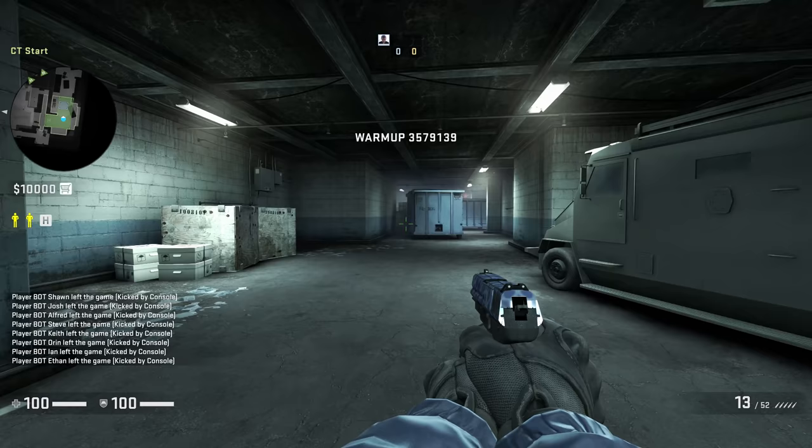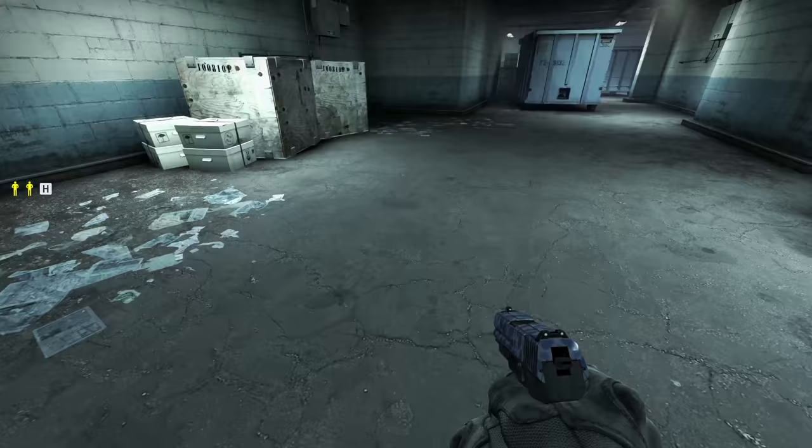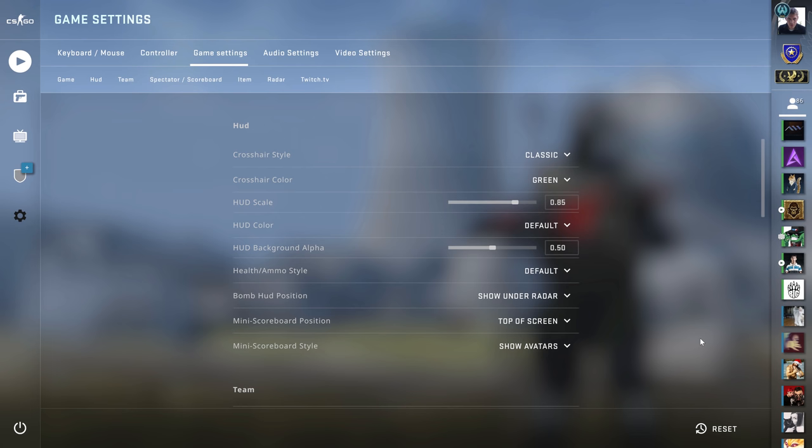This one I covered a few videos ago. CL draw HUD 0 should hide all of the HUD, but bomb and hostage icons remain if applicable to the gamemode being played. These should be hidden.